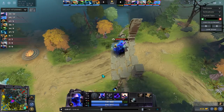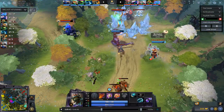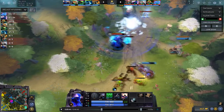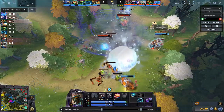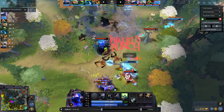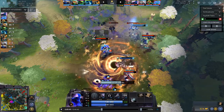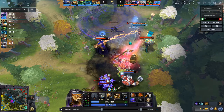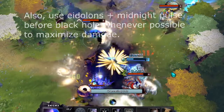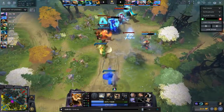I want you to notice how well his opponents are actually playing. They know Enigma has Black Hole, and as soon as he's casting Midnight Pulse, they pretty much know it's coming. Rasta is doing a nice thing — he is constantly staying out of Black Hole range so that Enigma cannot catch both Rasta and himself in it. Because he didn't get hit, he can cancel the Black Hole, and this allows Rasta to cast his ultimate.